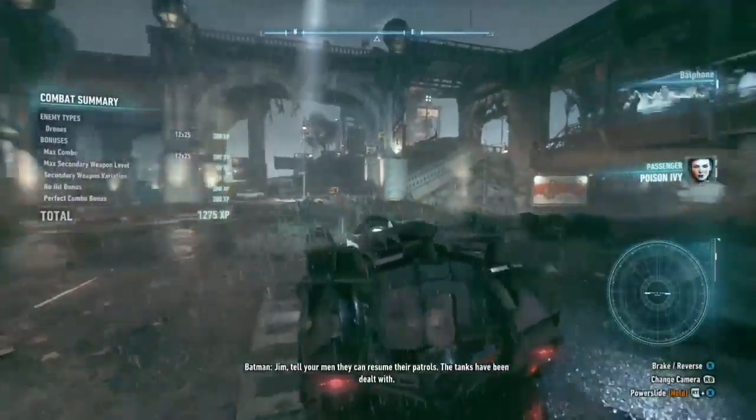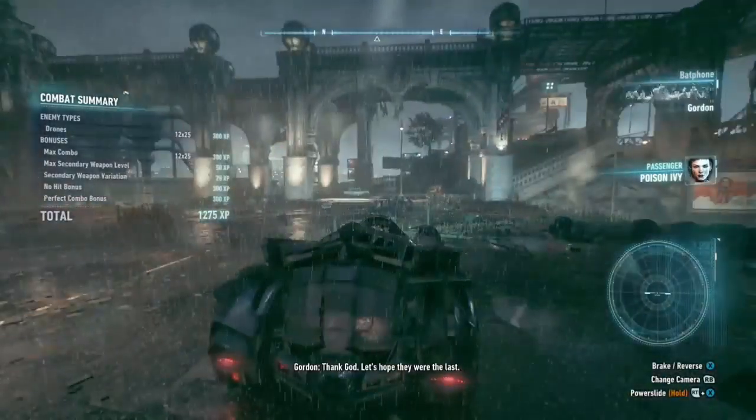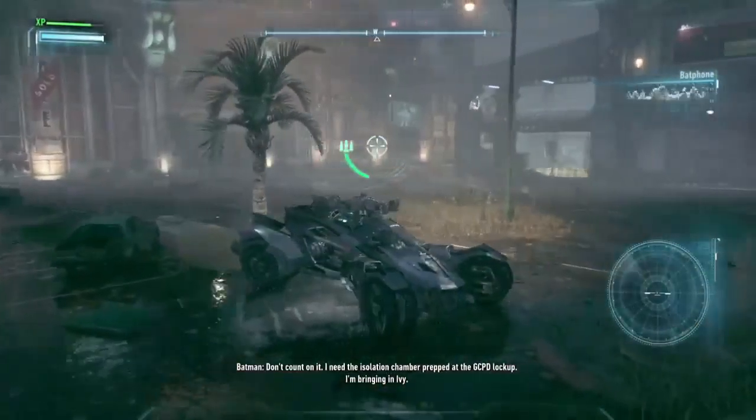Batman contacts Jim Gordon: 'Tell your men they can resume their patrols. The tanks have been dealt with.' Gordon responds, 'Let's hope they were the last.' Batman replies, 'Don't count on it.' He requests the isolation chamber at GCPD lockup be prepped — he's bringing in Ivy.